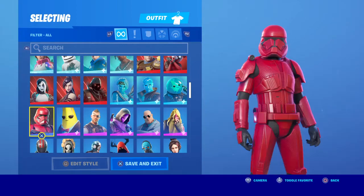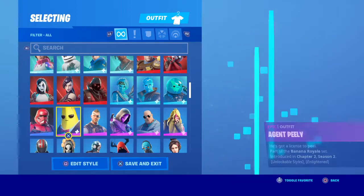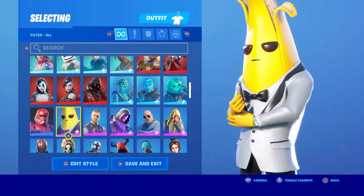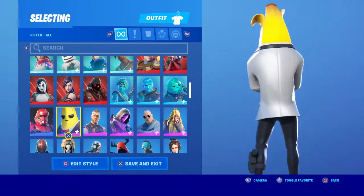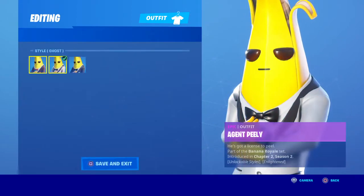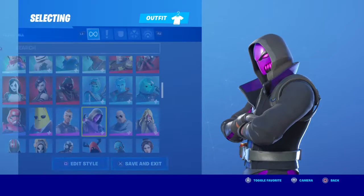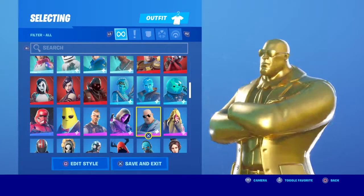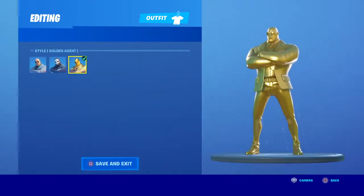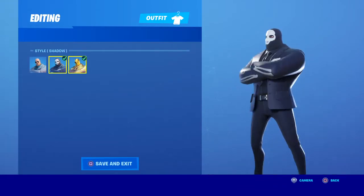Sith Trooper — I regret buying. Why would they make a red version of a Stormtrooper? Agent Peely — pretty big skin honestly, I like it but I don't use it that much. I didn't get the gold unfortunately. Battlehawk Trooper — I like this. Brutus — yes, I got him to the golden version, not a bad skin, I chose this one.